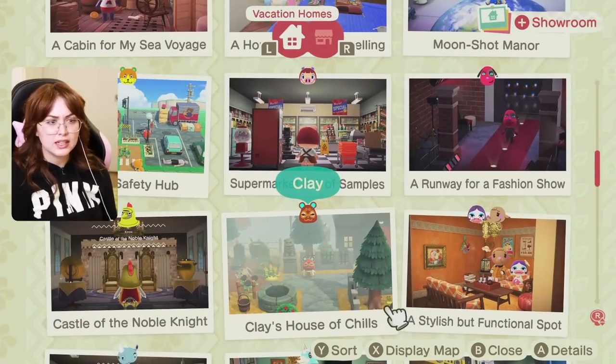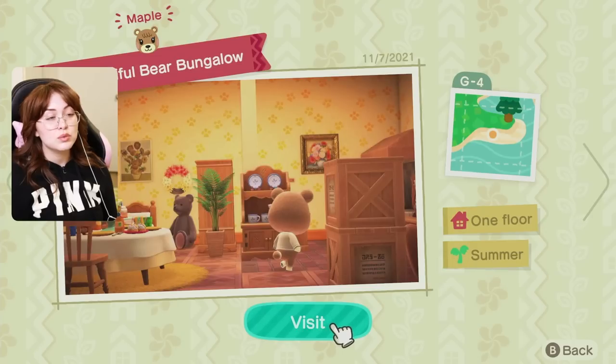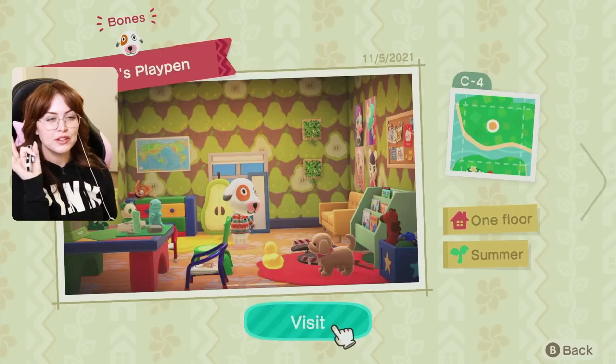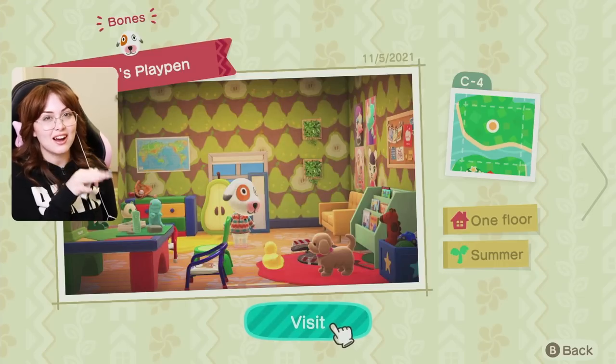Looking at some of these, I'm feeling they are pretty low effort. For instance, this one for Sasha — and for Maple, I really threw the towel in. It was not cute; it was very difficult once I got inside. I don't know why it was so hard to make a beautiful cutesy cottage-core bear build. We also have this one with Bones — yikes. I feel a little triggered looking at this one because I remember being so frustrated during it on stream.